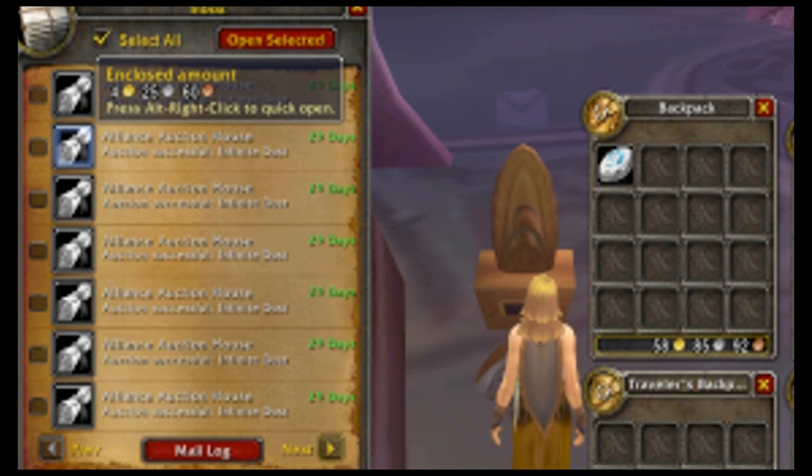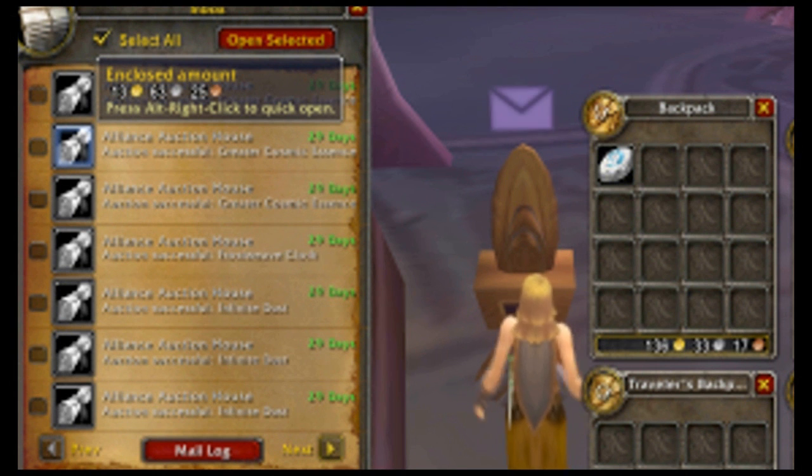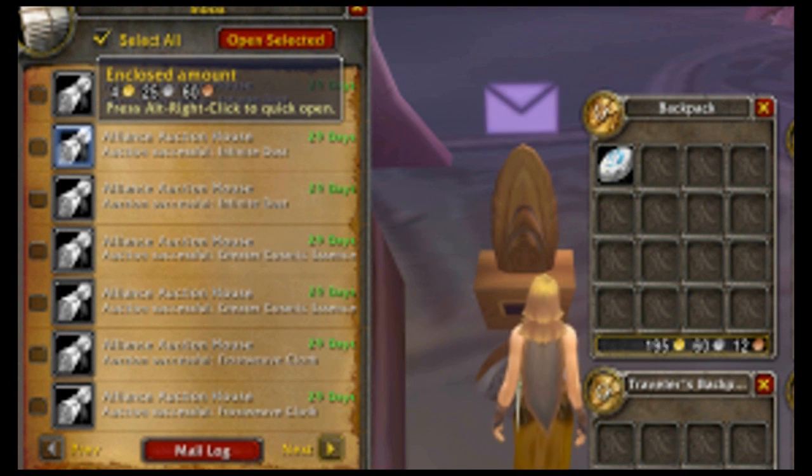When I get to the auction house, this is an alt. We start at 43 gold — sorry about the clarity on it. I actually dropped the resolution of the game. Watch the gold here: 195.